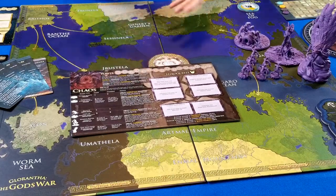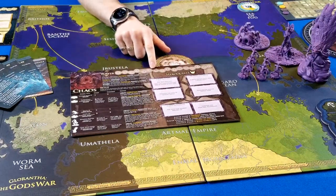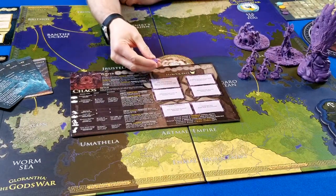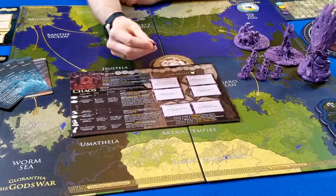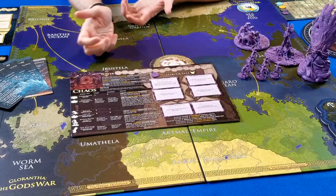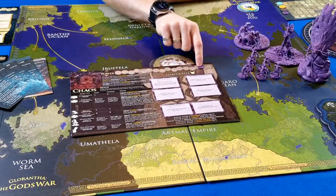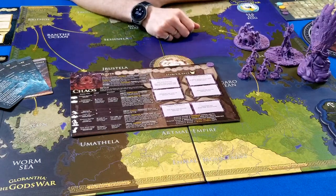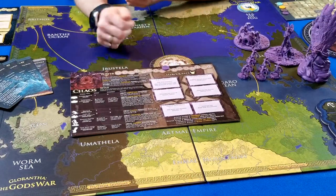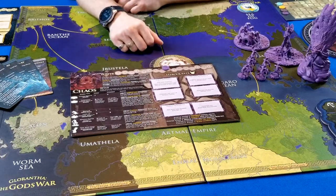Every faction comes with a faction board. You'll track your power across the top using a marker. The markers are double-sided — I use the R side for victory points and the M side for power, since M stands for magic. This is not a finite supply, so if you produce more than 15 power it wraps around. The most I've ever seen produced is 19 power.